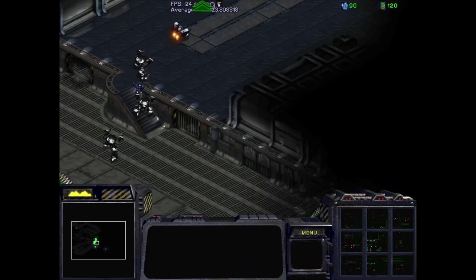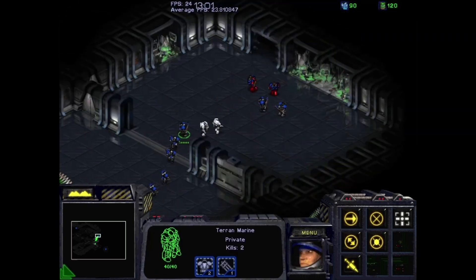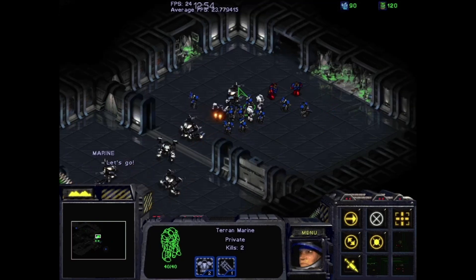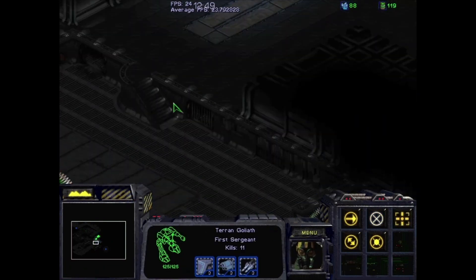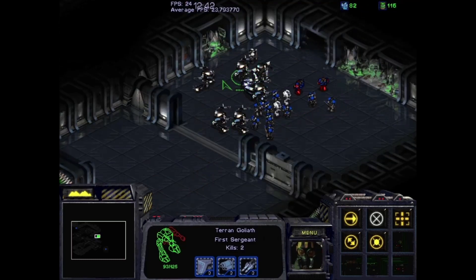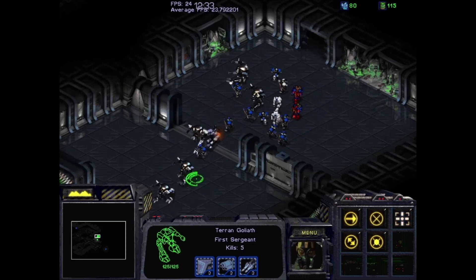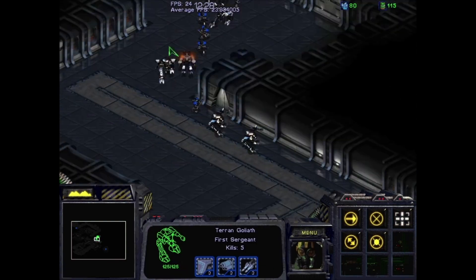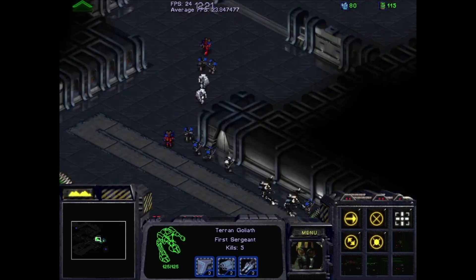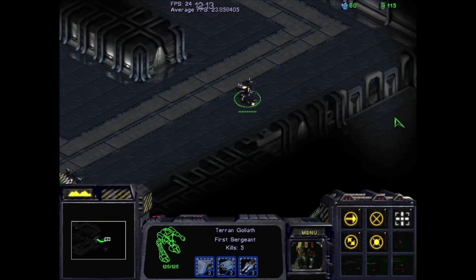Fortunately the enemy doesn't have any upgrades. If the enemy Zerg had upgrades, this would be a far more difficult mission, but we have an upgrade advantage. As long as we're taking smart engagements with our Bio Ball as well as our Goliaths in the rear, we should be just fine. We'll do another wait here, keep repairing up our Goliaths as they get injured, and then move on to rescue our next force of survivors. We're actually doing very well — this is one of the better run-throughs. We've only lost a couple of units here and there, so for the most part our force is intact and we should be able to make it all the way to the end.